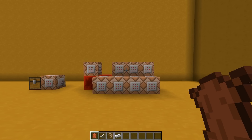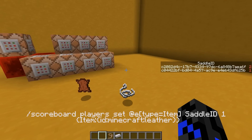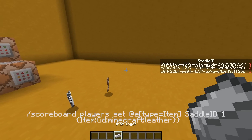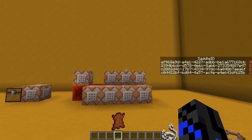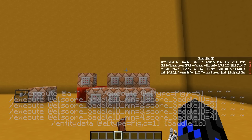To make this work, we have one dummy objective that's detecting the items on the ground. Each of these has an individual ID 1 through 4. A nested execute command is then being executed at any pig in the world, and once it's successful, it changes the NBT data of the pig to have a saddle. Any saddled pig will then drop a saddle for you to use.